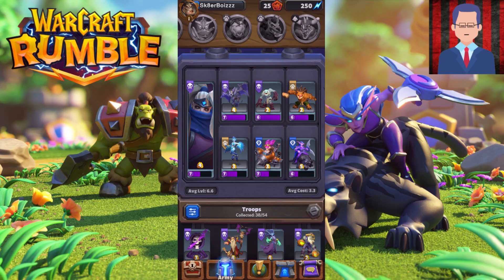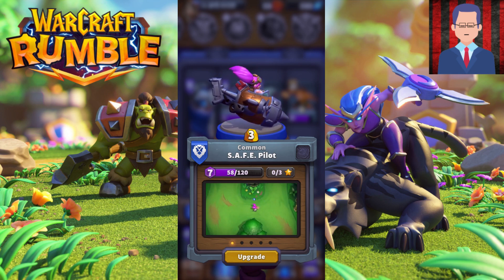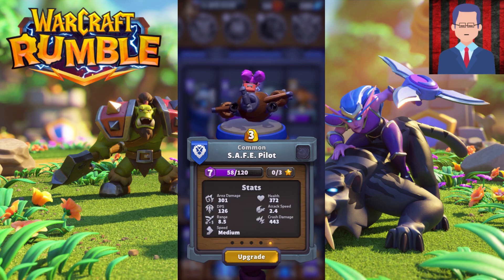Moving on to the second tip: good units. First off, one of the best units right now is Safe Pilot. When you deploy her, she comes down and you can actually deploy her anywhere on the map. In this game, you can only deploy most troops near your turrets, but Safe Pilot is an unbound unit — you can see that at the bottom right-hand corner. When she deploys, she deals AOE damage, and her shots also deal AOE damage. She's great when opponents are swarming against you.